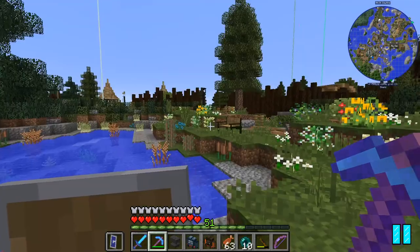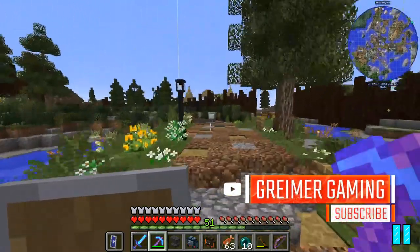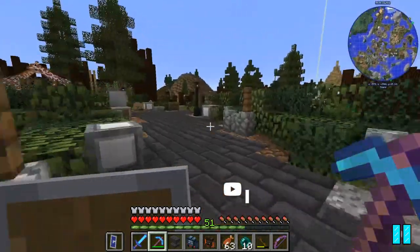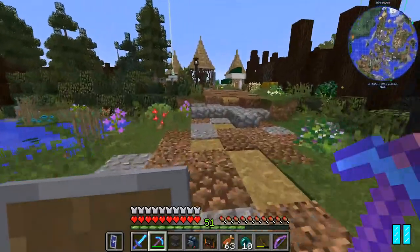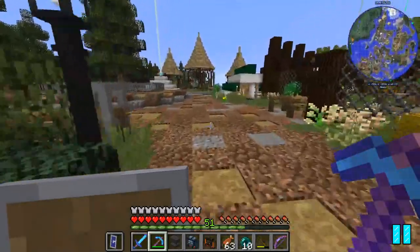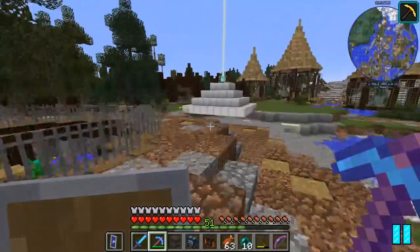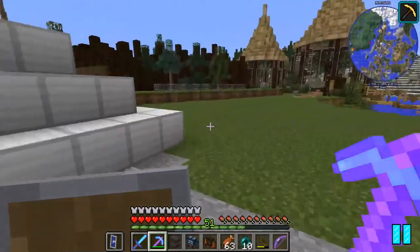First things first, we need to get moving because in last episode we had quite a bit of fun with the koalas always escaping. We also built the red panda exhibit. I think — and I kind of forgot to test this — the red panda exhibit is going to have the same problem as the koala exhibit: the red pandas are just going to escape.